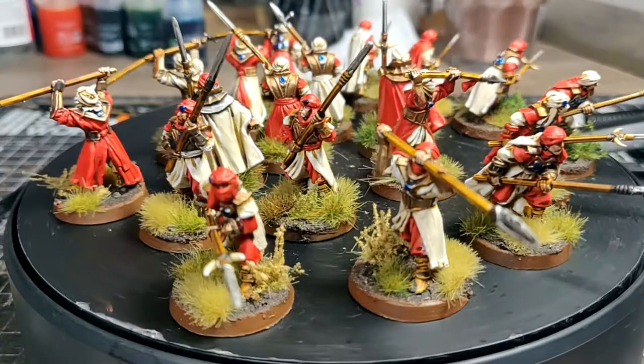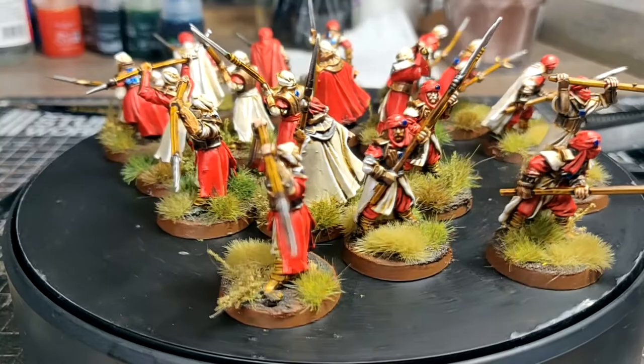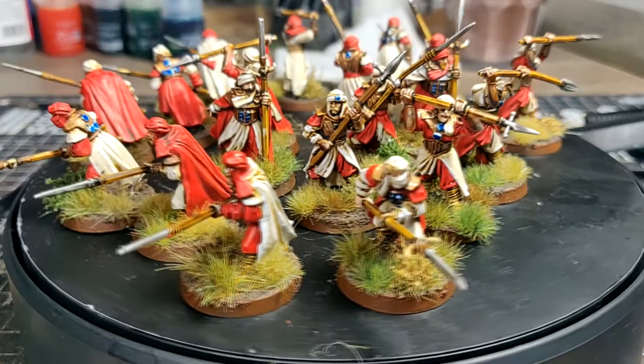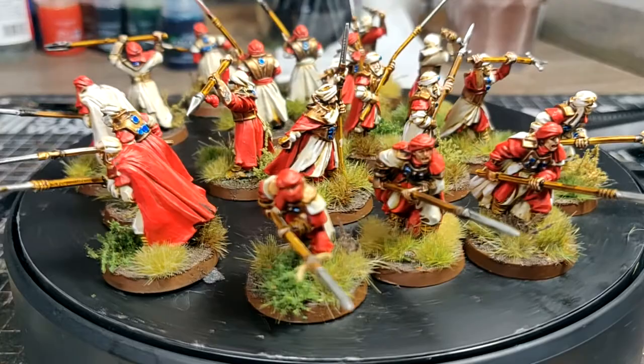First up, we've got the spearmen here. For any duplicate poses, I've tried to paint alternate colours — cream where red is and red where cream is — just to keep them a bit more interesting. You'll also notice a couple of fixed spearheads, as a lot of these I've owned for 15 years, so I had to repair them as the spears were all broken and lost many moons ago.